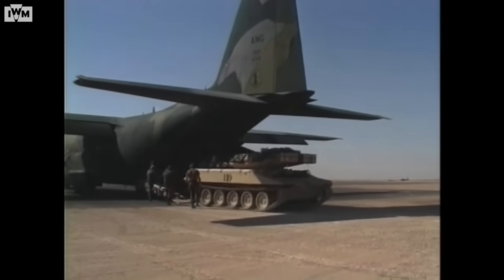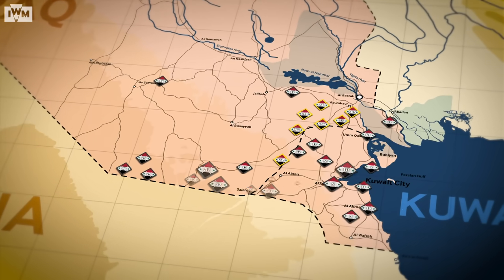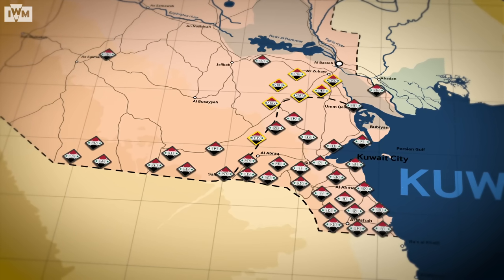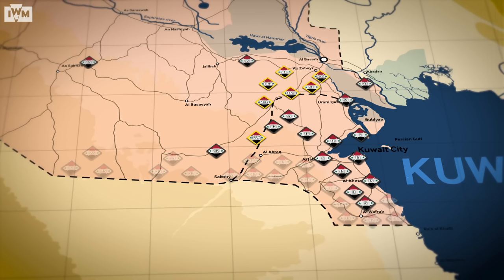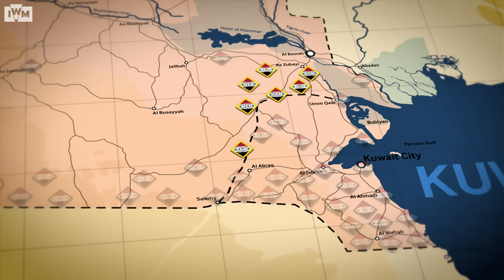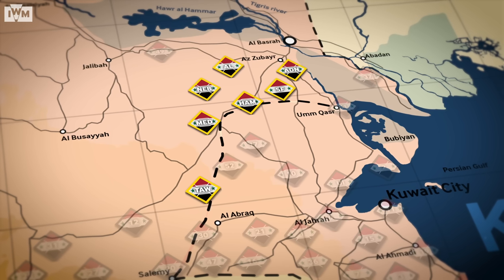All eyes were now on a coalition ground invasion, with G-Day to fall on the 24th of February 1991. Iraqi forces in the theatre had been seriously degraded by the coalition air campaign and numbered around 300,000 men. They favoured a Soviet-style defence in depth — a line of weakened infantry divisions held a series of minefields, trenches and bunkers along the border. Behind them, another line of armoured and mechanised infantry divisions were ready to counter-attack any breakthrough. Amongst them were elite Republican Guard divisions, the best equipped and trained of the Iraqi forces. Alongside the liberation of Kuwait, their destruction was the key Allied objective.